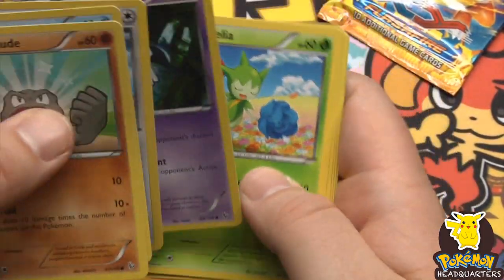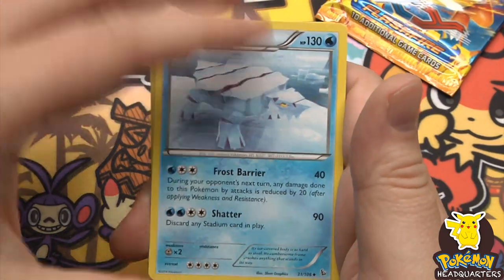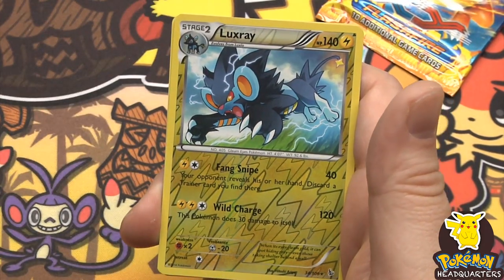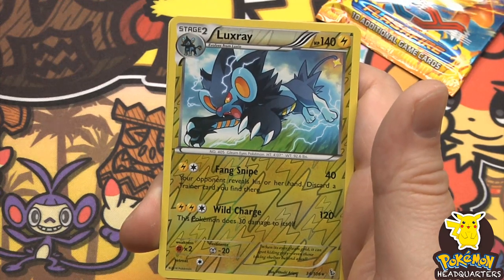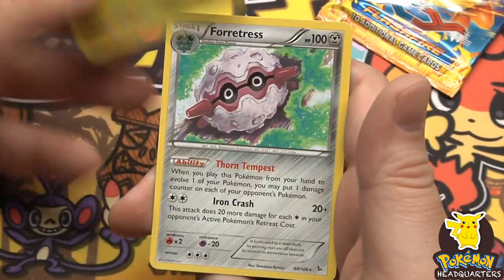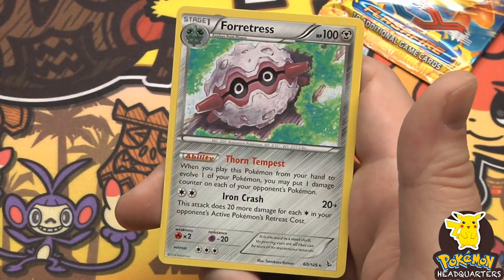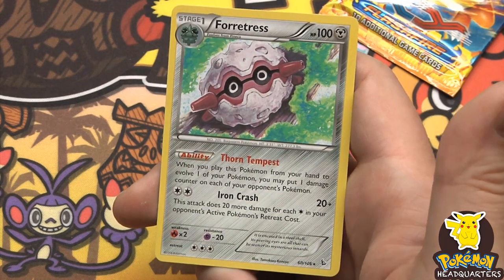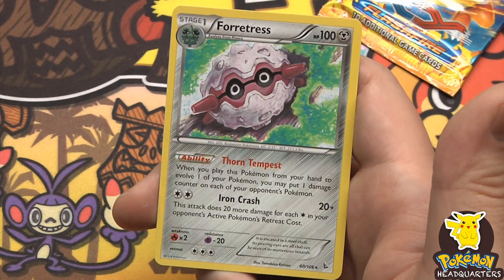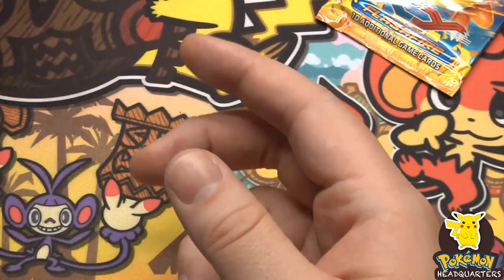Geodude! We have a reverse holo Luxray and our second rare in a double rare pack is Forretress, 100 hit points with Thorn Tempest - when you play this Pokemon from your hand to evolve one of your Pokemon, you may put one damage counter on each of your opponent's Pokemon - and Iron Crash for 20 plus.